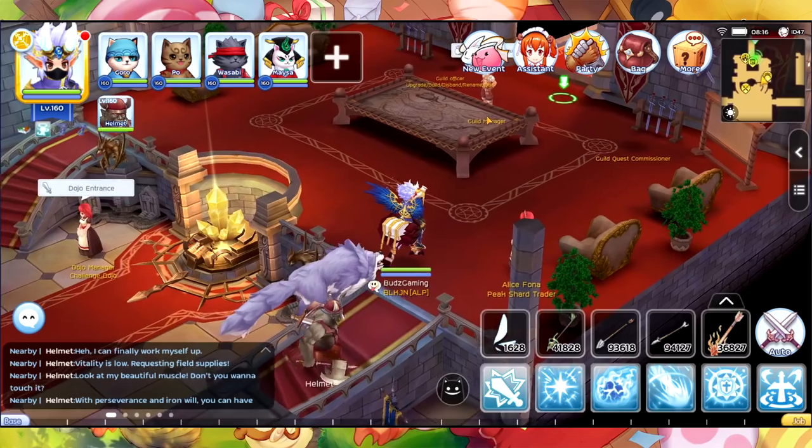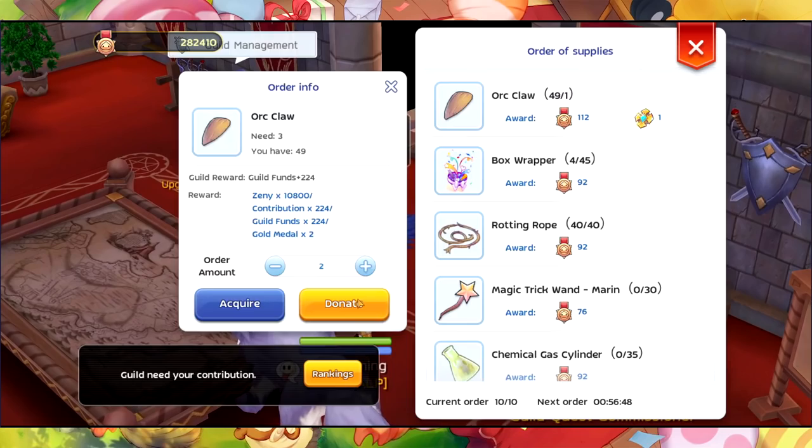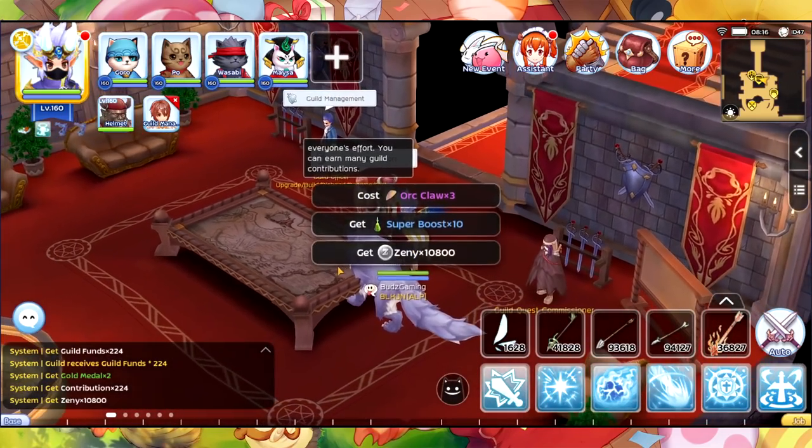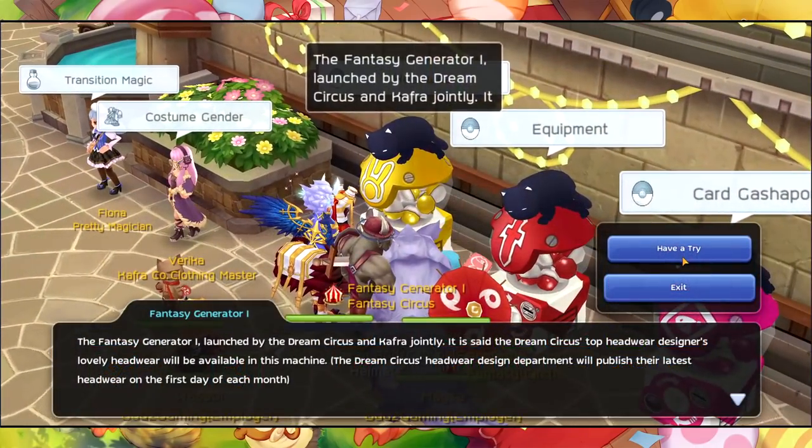We have the Skill Donate event — if you donate, you will receive a Super Boost, 10 pieces. Now let's check the August Gacha.